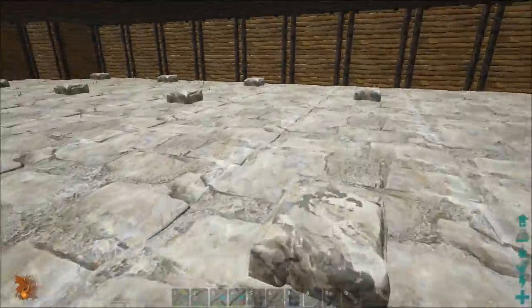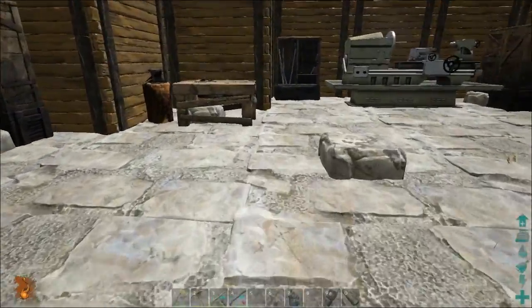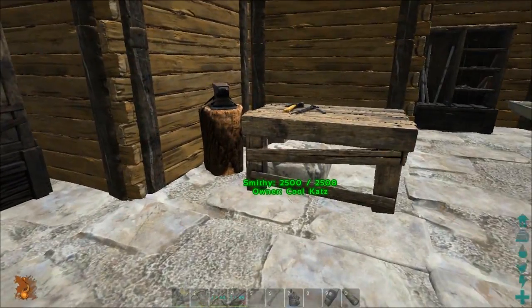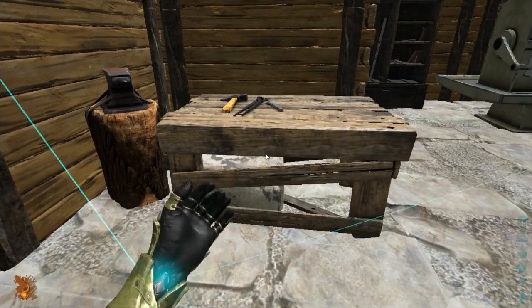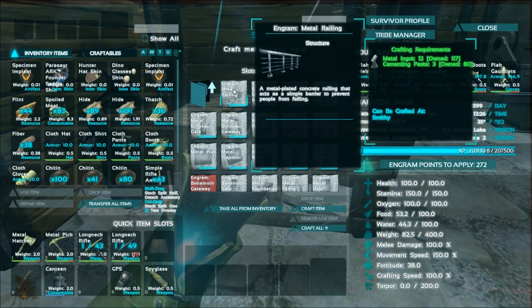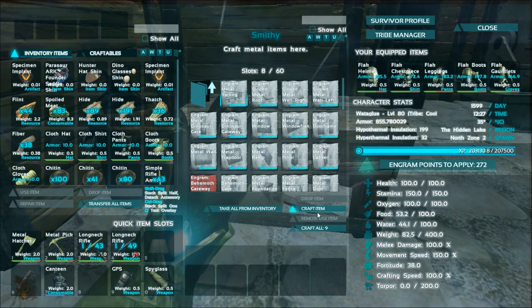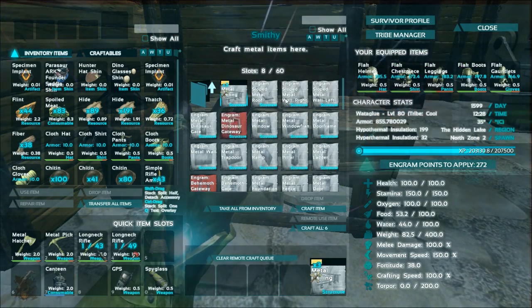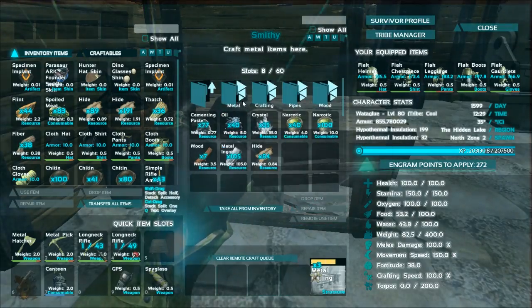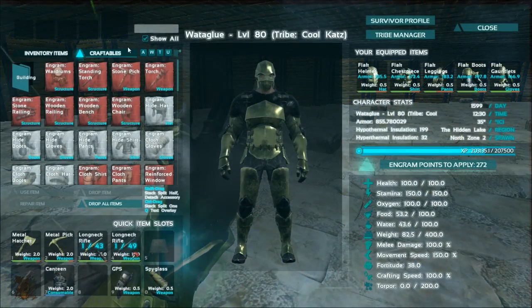There are a few different types — you've got wood, stone, and metal railings. I'm going to make a few of each just to see which one looks the nicest. Now I believe the metal you need to make in the smithy. Structures, metal — yep, here it is. 12 metal ingots, 3 cementing paste. That's not much. We'll make 3 of each just to get an idea of what each one looks like.